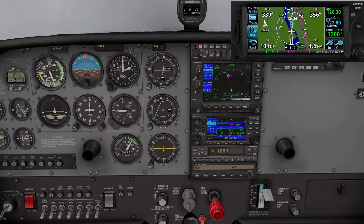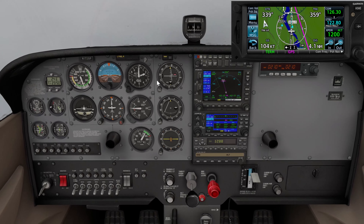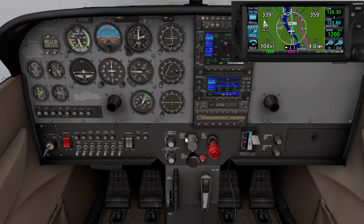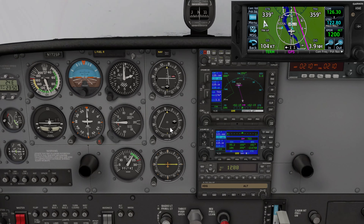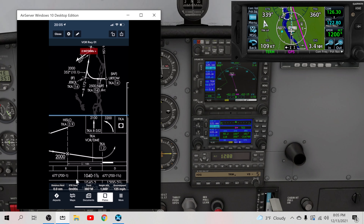We're approaching Hislow, less than a mile away. 3.9 DME is my target. I'm starting to drift a little bit off course, so let's start that right-hand turn a little bit to re-intercept the centerline of the VOR. As I get to Hislow, I can go ahead and start my GUMPS because I've got about 0.1 miles. Gas, undercarriage, mixture, pumps, props, switches, seatbelts — all good to go. Past Hislow, past the 3.9, I can start my descent. I've got about 5.1 miles to go from Hislow to the missed approach point per the chart.